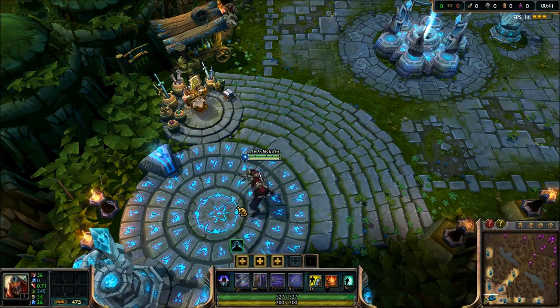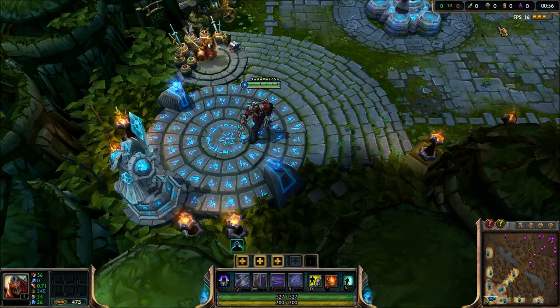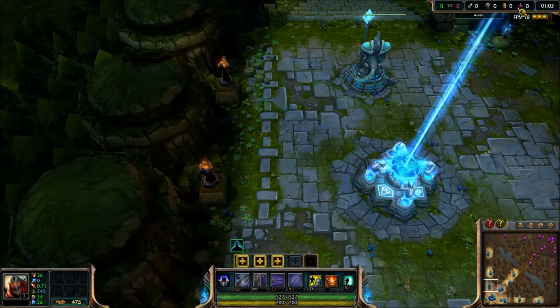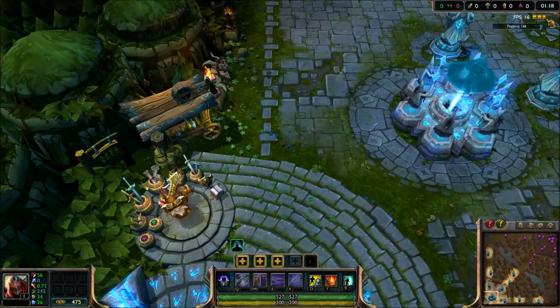First things first, you may notice there's a new UI. It actually looks, in my opinion, cleaner. Instead of having the time down here, it's now up here, and everything you need to know is pretty much up here on this top row — your kills, deaths, assists, and your CS, and then team kills versus team kills. It actually tells you how even you guys are without having to hit tab and look at the scoreboard. The FPS counter is still here, same thing with the latency bar.